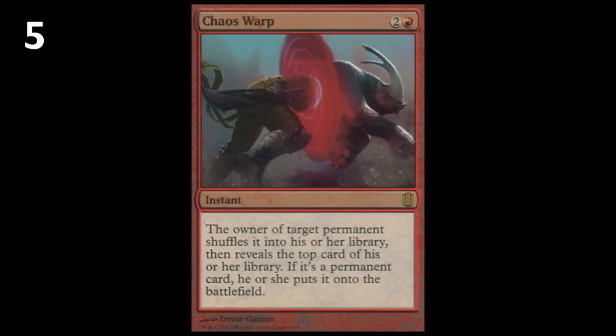Number five, Chaos Warp — three mana to remove any permanent. Red doesn't often have a lot of specific removal, and it has nearly no removal for enchantments. Having a card like Chaos Warp that is a very flexible, reasonably costed instant removal spell is a really big deal.